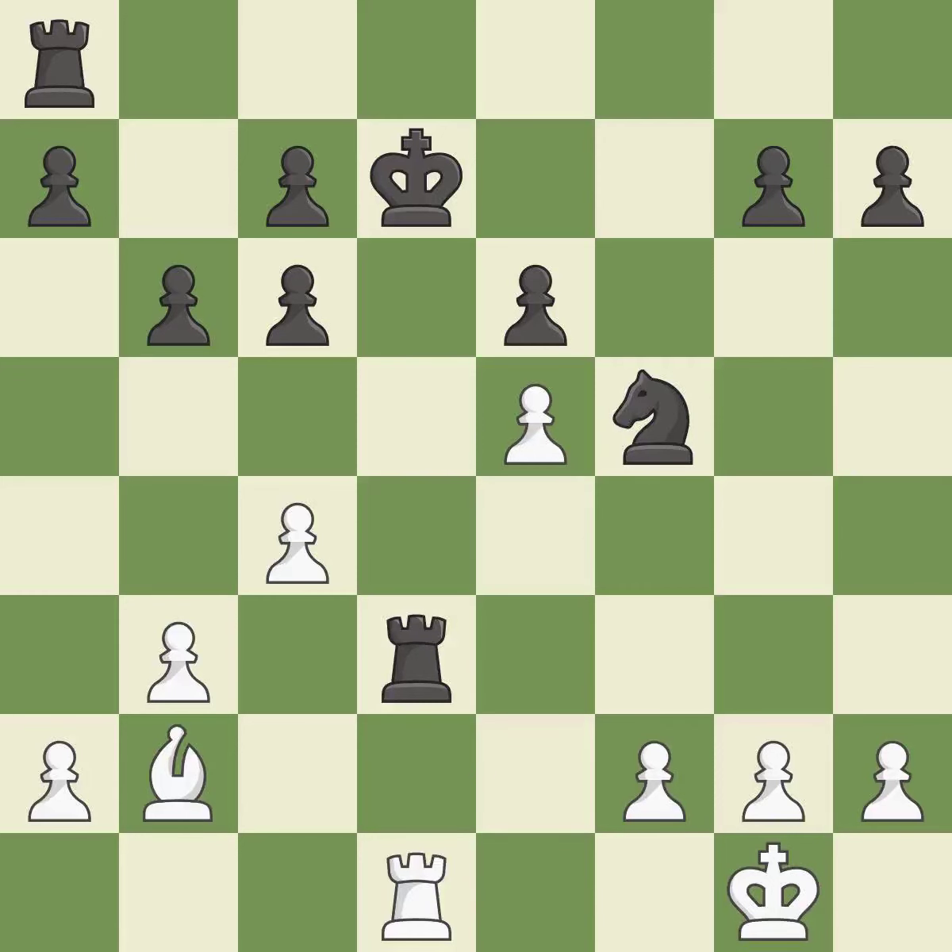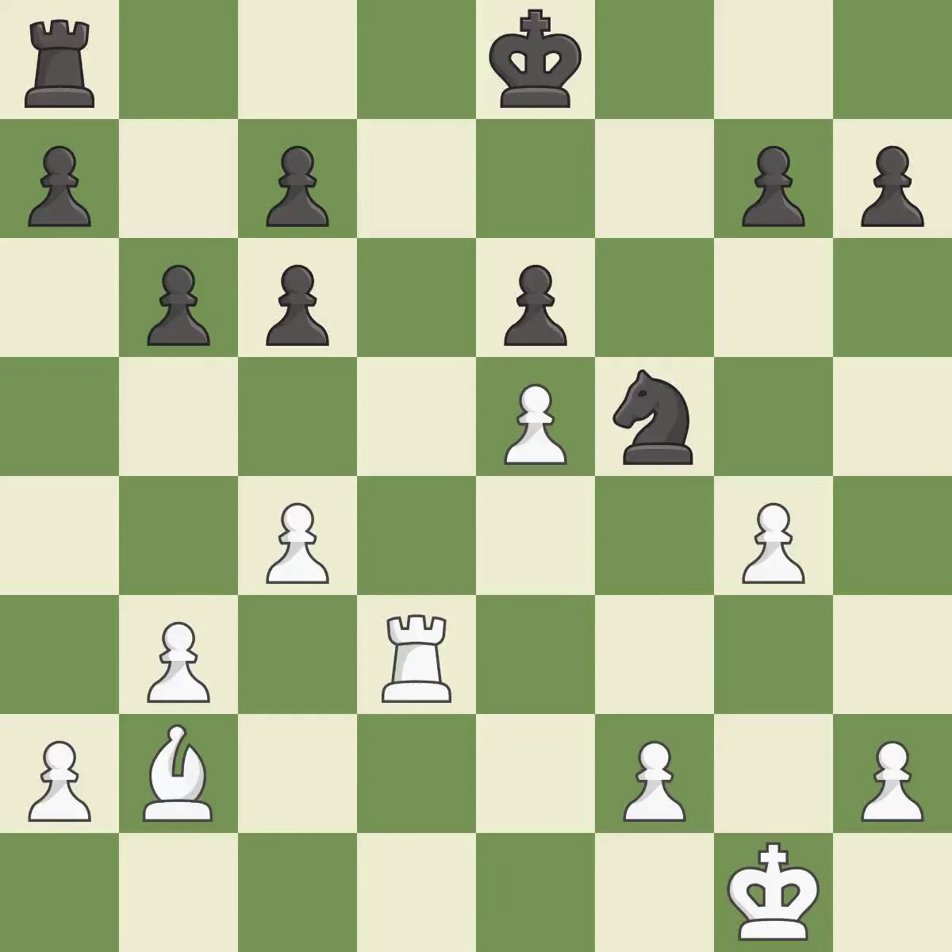This maintains the balance in material with a good trade. White is equal at this point in the endgame. This avoids the rook's check. A pawn kicks the opposing knight, forcing it to move or risk being captured. The knight is brought to safety. This misses a chance to move the king out of the rear rank and activate it — it is incorrect.